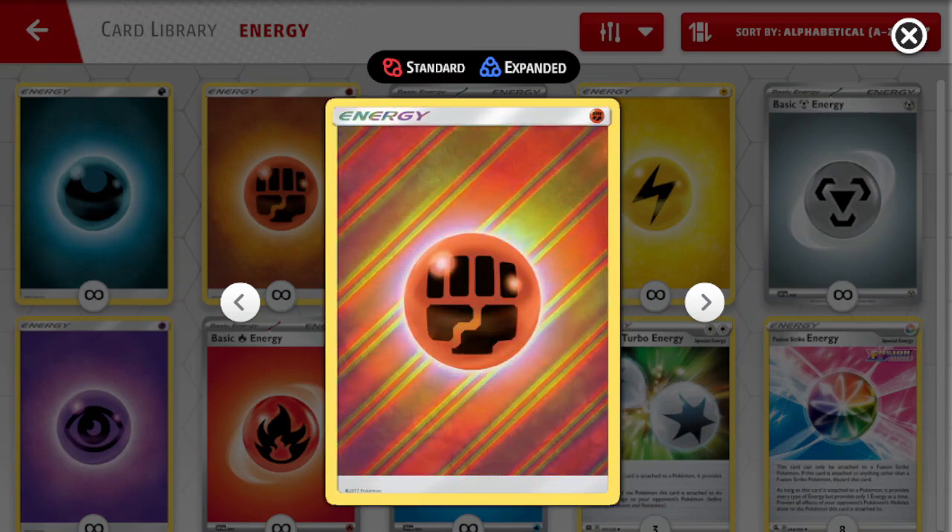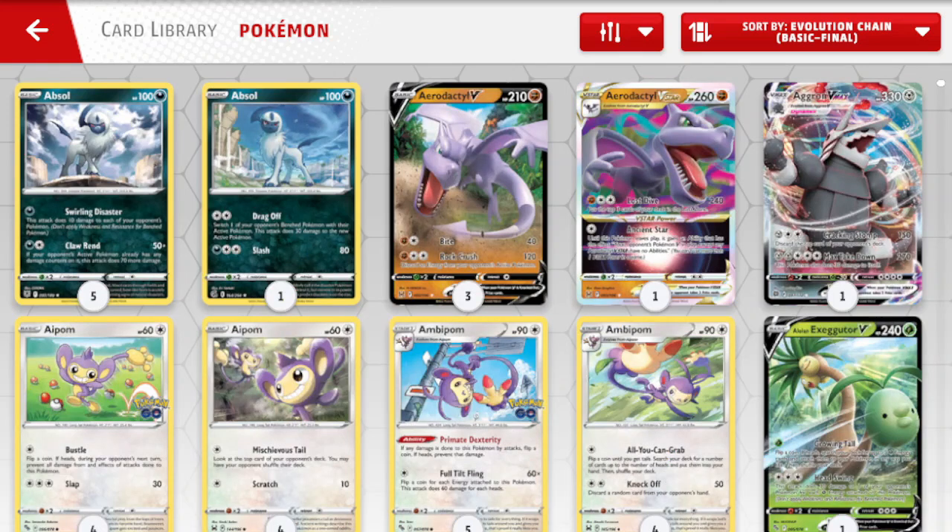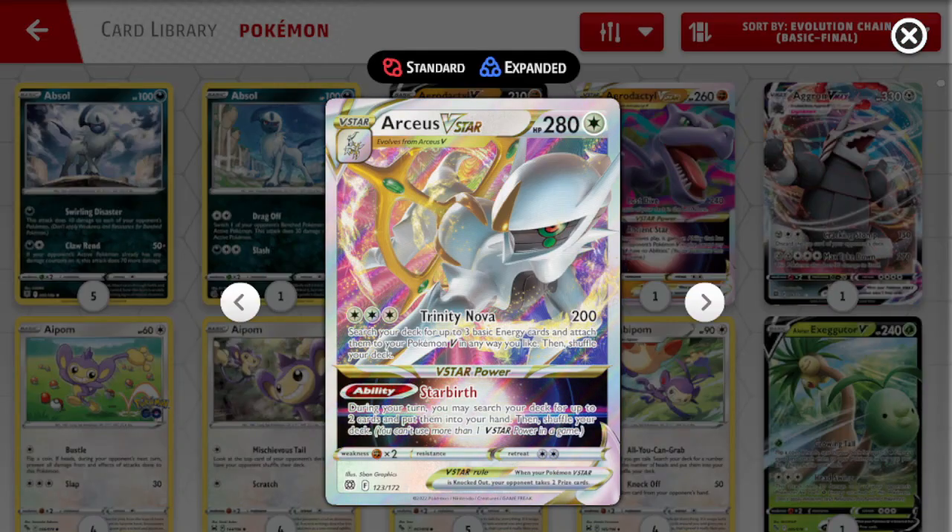For Energy, we're playing 4 Double Turbo Energy, 3 Lightning, 3 Darkness, 1 Psychic, and 1 Fighting Energy. That's it for the 60-card list. Let's get into some talking points and then we can get into a game.